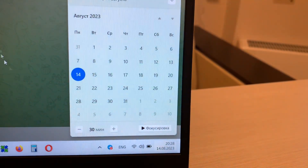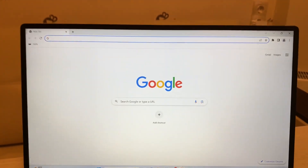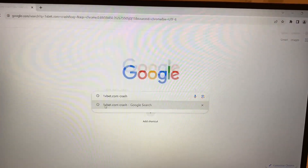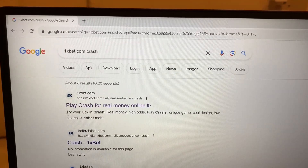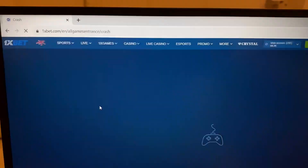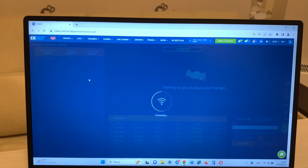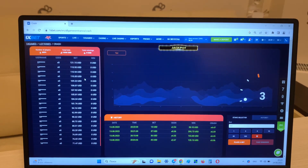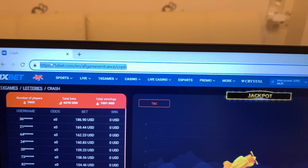Look at this guys, this is the real date and real time, you see. Now I go to Google Chrome and I show you how I win money with my hack. Look, 1xbet crash — you see guys, the first link is the official website 1xbet. I press play crash for real money, and you see this is the real 1xbet.